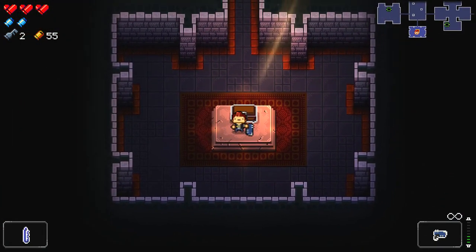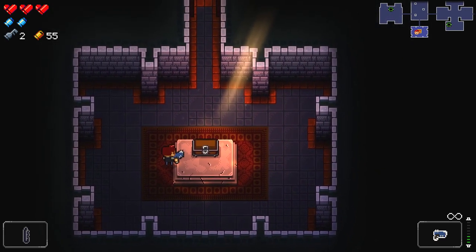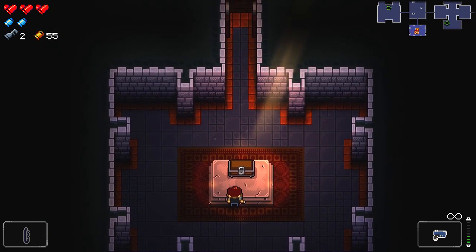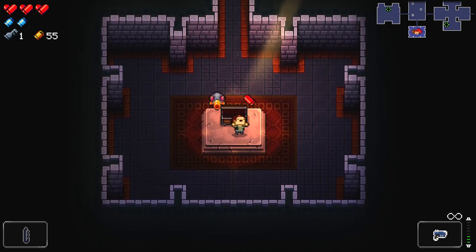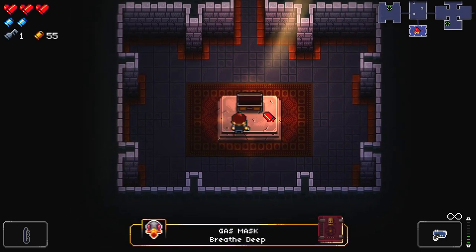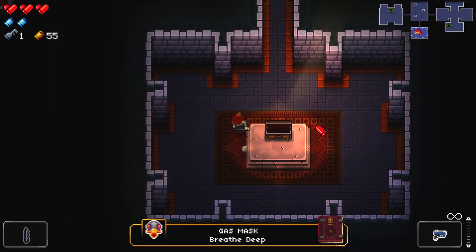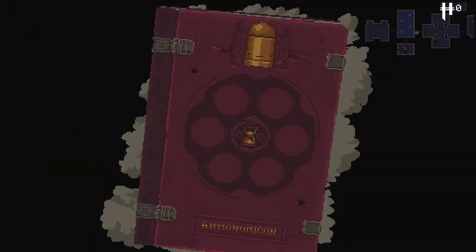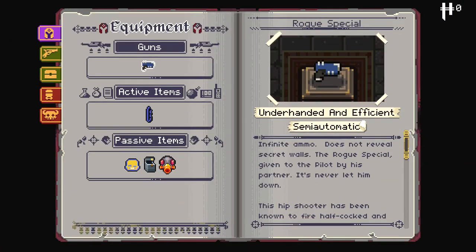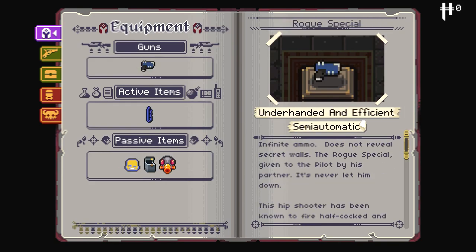Oh, we got a chest! You can usually tell what's in a chest by the color of it. I'm thinking this is going to be a fairly low tier item, but you can never really be sure till you open it. Oh, we got two for the price of one — the gas mask, and an extra health bullet which we don't really need right now but it's always nice to have. The gas mask prevents poison damage.